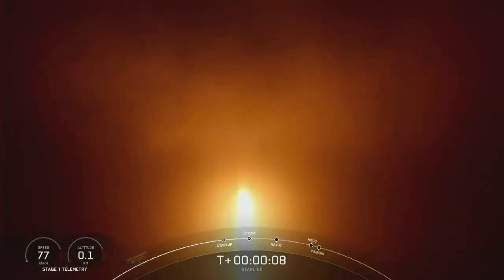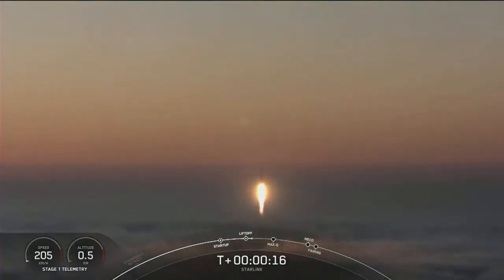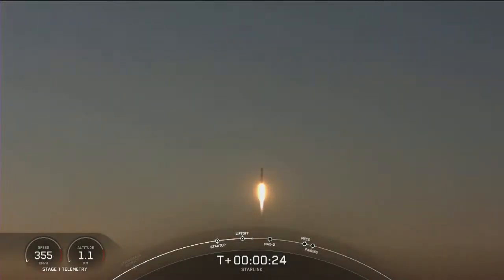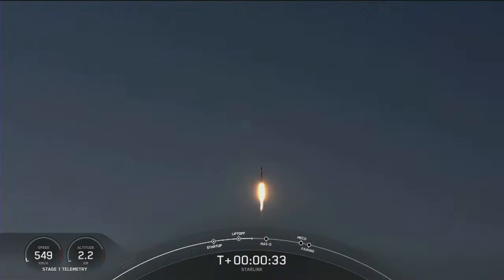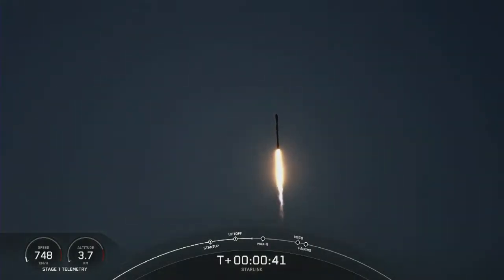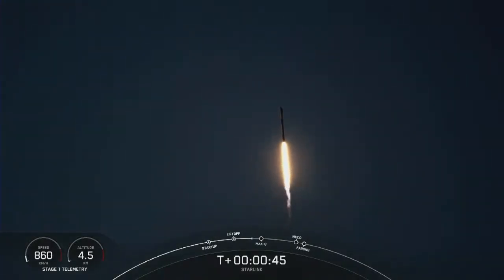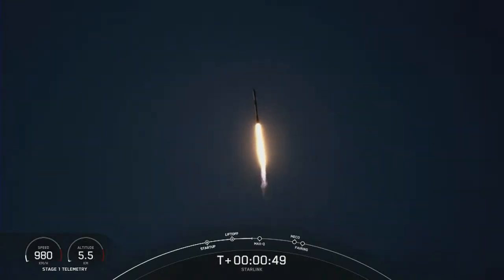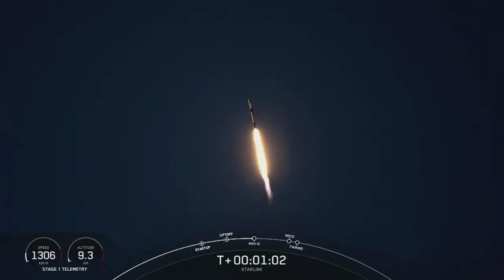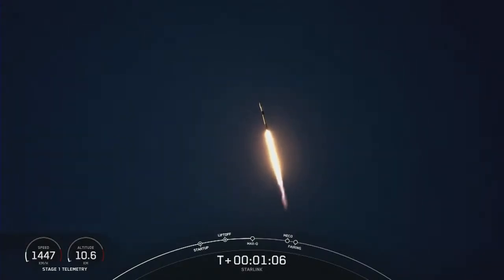Ten, nine, go Starlink. Vehicle is pitching downrange. M1D chamber pressure is nominal. Power and telemetry nominal. Hawthorne acquisition of signal. As you can see, Falcon 9 has successfully lifted off from Vandenberg Space Force Base, carrying our Starlink payload out into space. We are now preparing to pass through Max-Q.